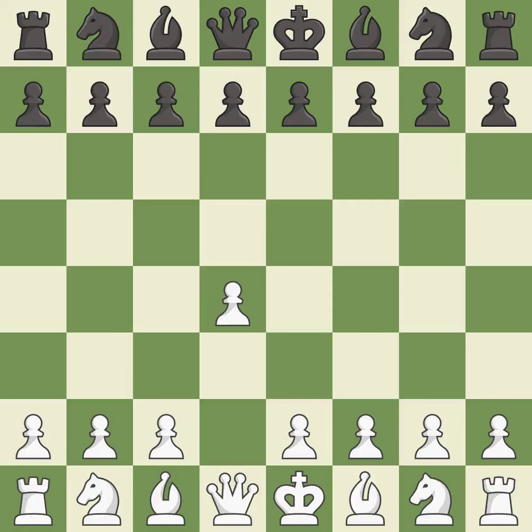Opening with the queen's pawn controls the center and usually leads to a more positional development of the pieces. The Indian game begins by controlling the important e4 square with the knight rather than a pawn.